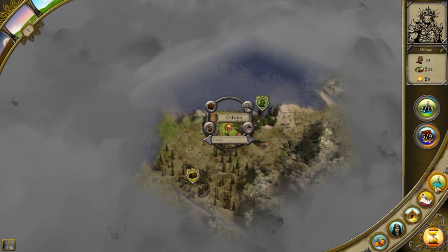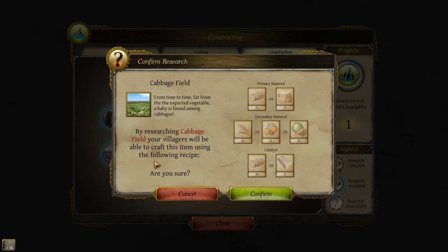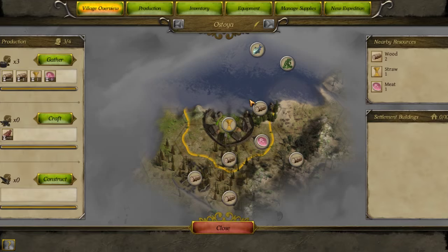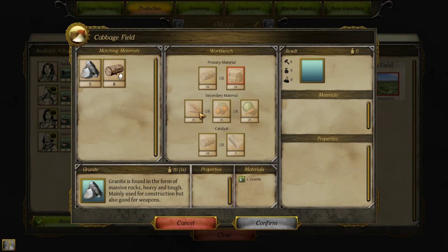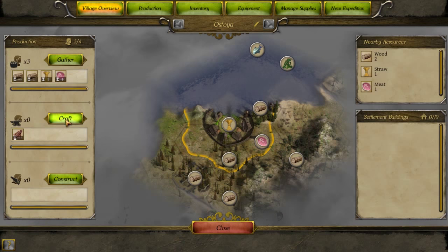First, build a cabbage field — yeah, that's probably a good idea. Let's go with the cabbage field. Unfortunately, I think I need something special before we can do that. Let's take a look at construction. Cabbage field — how much does it cost? We're going to need 25 vegetables and wood. Okay, that'll be easy to do. So we'll leave that for the time being.